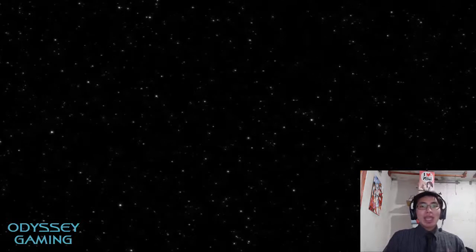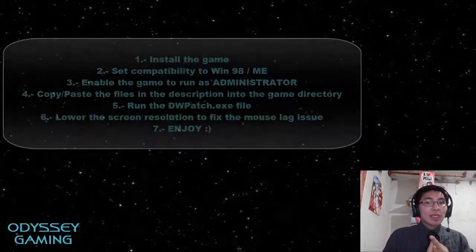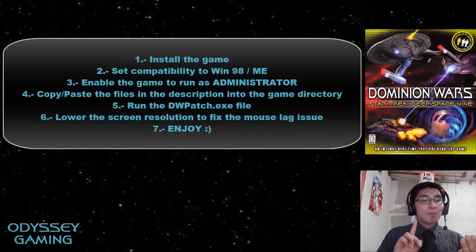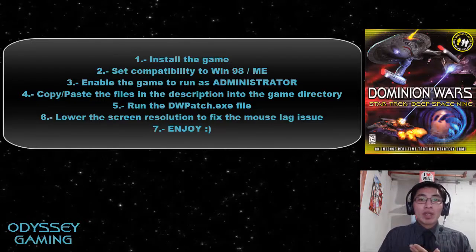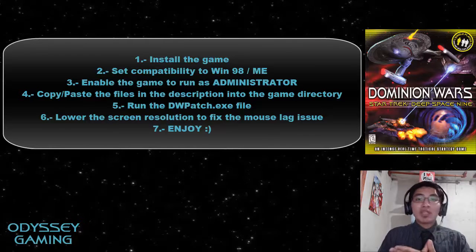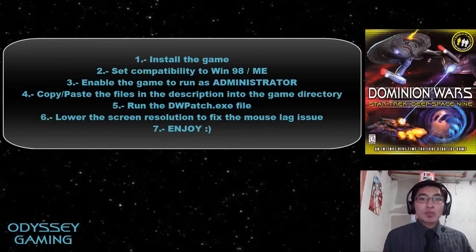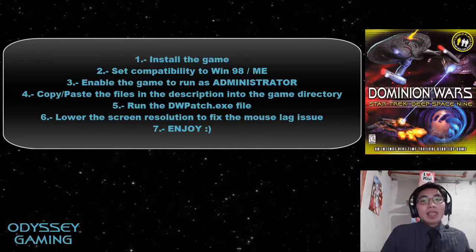We've nailed another Star Trek game on the list to run on modern computers. Quick recap: install the game, set compatibility to Windows 98 and Millennium Edition, make the game run as administrator, then copy and paste the two files from the description into the game directory. Run the Dominion Wars patch — if you get an error message like I did, don't worry, it means your game is up to date. Finally, lower your screen resolution below the medium mark and run the game. It should run as smoothly as it did for me.